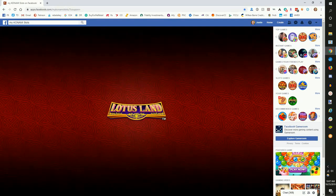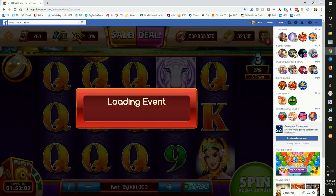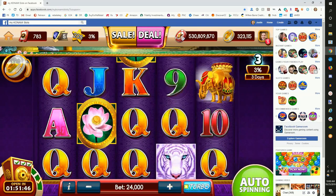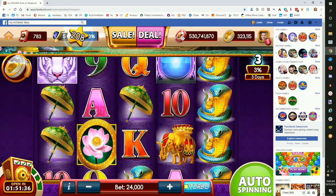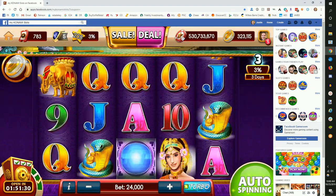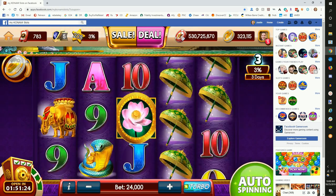I like the game Lotus Land because it has no bonus round and we're able to just spin through. I recommend betting the minimum in this game so we can stay in the game longer. We'll put on auto-spin and we'll see a meter on the left-hand side of the screen with a gold coin and a bar. As we spin and wager chips, the loyalty point bar increases and we gain loyalty points — I'm at 323,000 and gaining as we play.